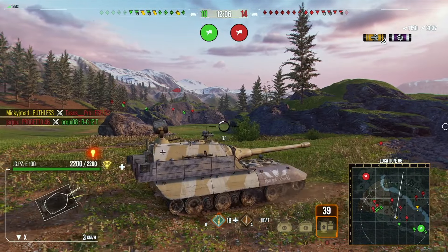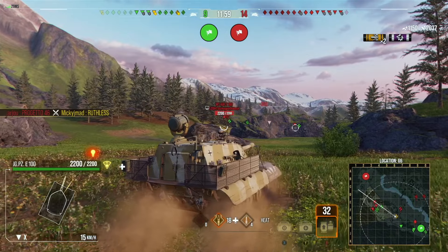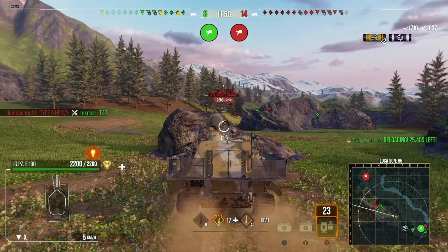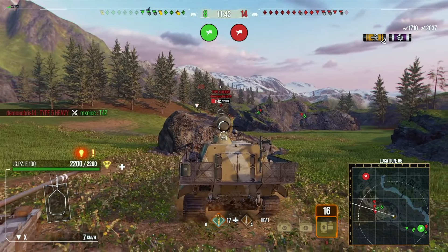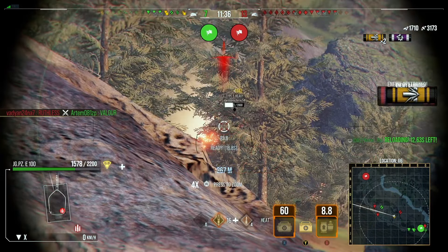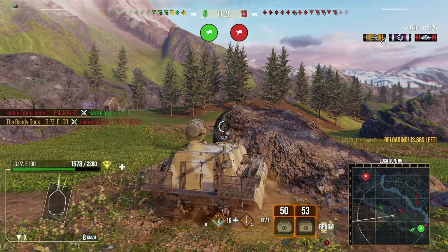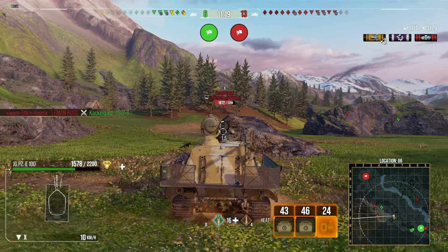Right here we almost make a mistake because Swindle comes down to help shoot the right-hand side, but pretty much the second he leaves we start really losing on the other side. An enemy Waffle comes around — I had no idea where that shot went. I wasn't fully bloomed but the Waffle was quite close and I felt I probably would have hit, but it was unfortunate. We start to go right down in numbers, and it gets to a point where it's literally just me and Swindle trying to defend this side. It's now 13 versus 6.